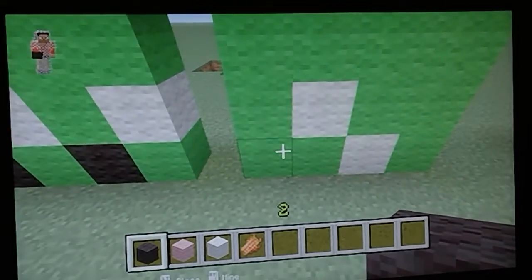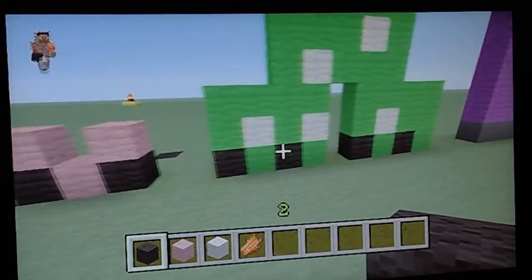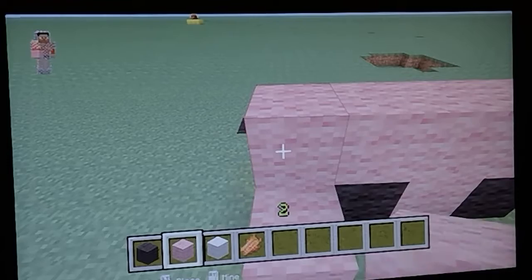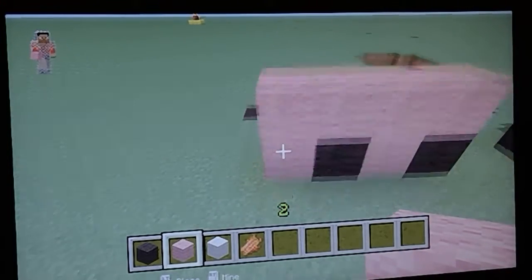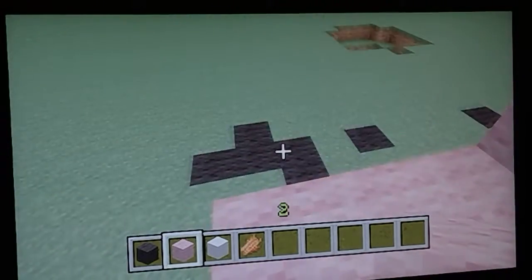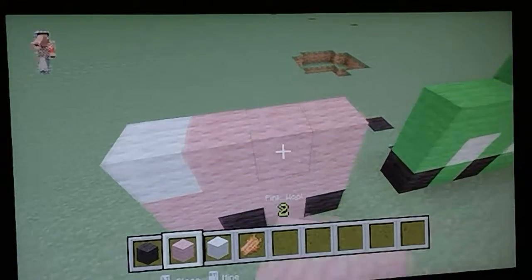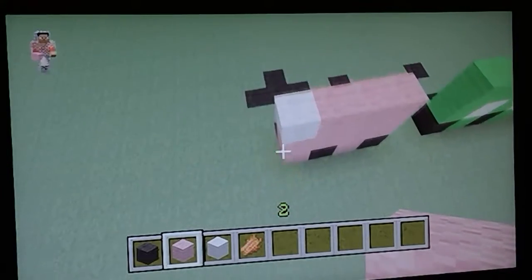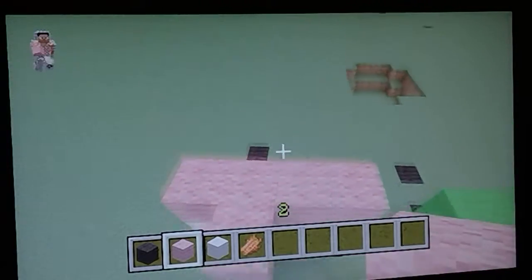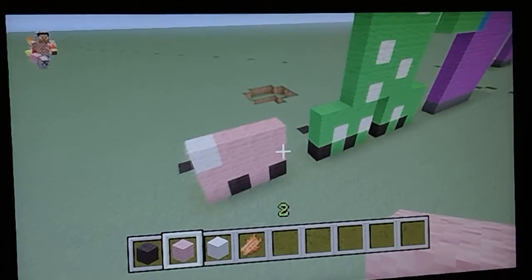This is what it will actually look like when it's done — it will look just like this creeper except it's going to be pink. So this is the last layer of your creeper. I'm going to add that white spot there — creepers have white spots, that's why you see the whiteness on each creeper.